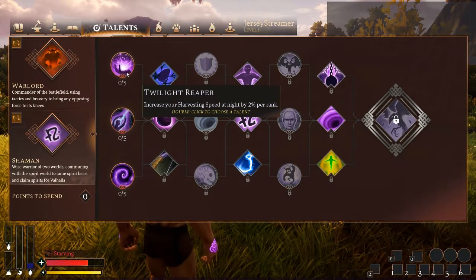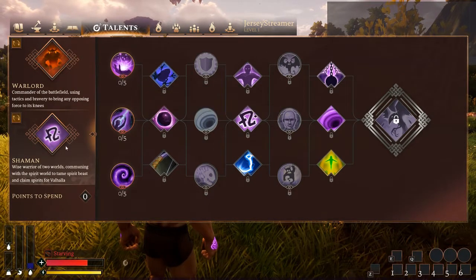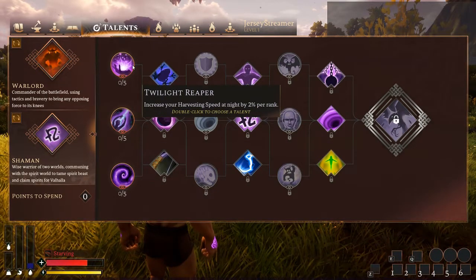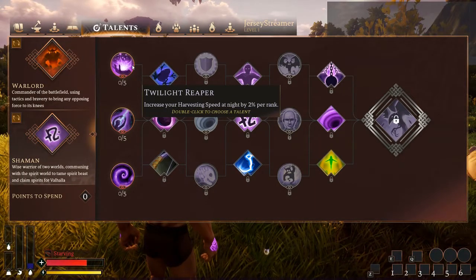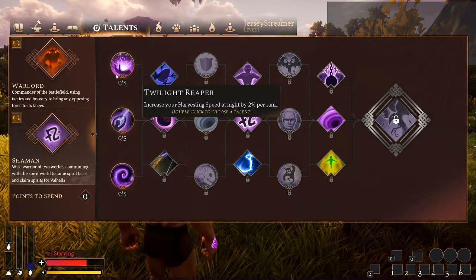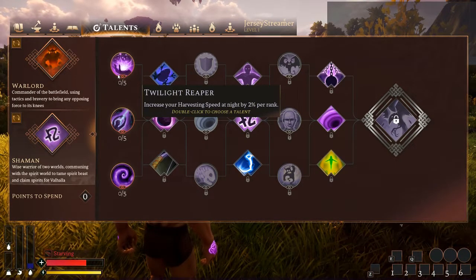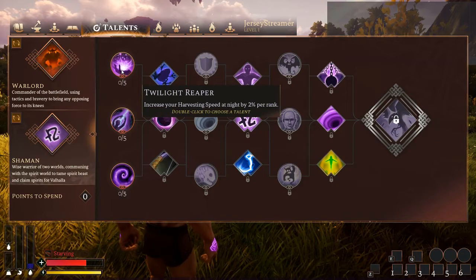Twilight Reaper — increase your harvesting speed at night by 2% per rank. This was kind of something that turned me off of Shaman. Increasing your harvest speed by 10% is strong, but the fact that it's only at night would annoy me — what if I have to harvest something during the day? These points aren't truly wasted because I'm sure I'll harvest stuff at night, but if you're low level this might be dangerous since the night is more dangerous with banshees, spiders, and other fun animals coming out.